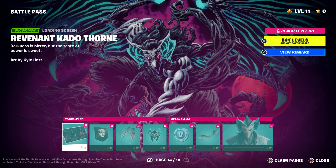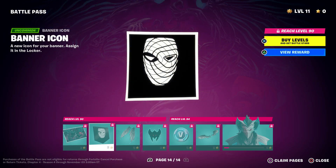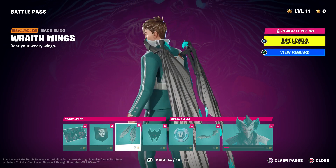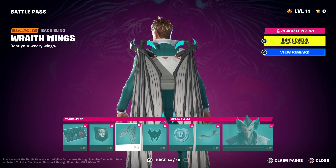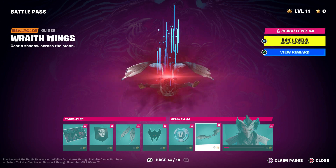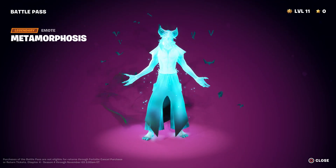You also will get your loading screen, a banner, and you will unlock the back bling — and not only that, you also get to use it as a glider, so it's more like a built-in back bling. You will also get this emoji.